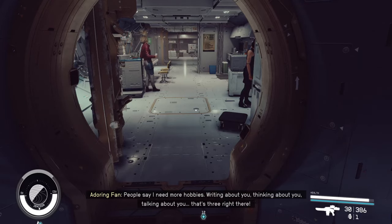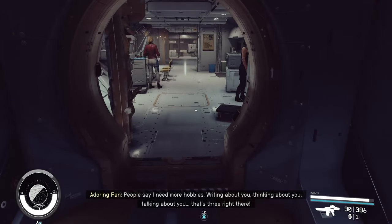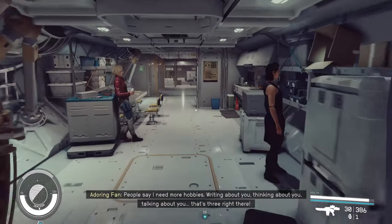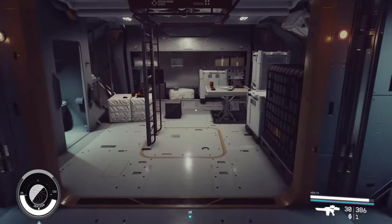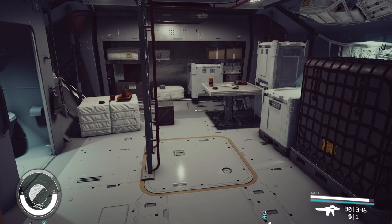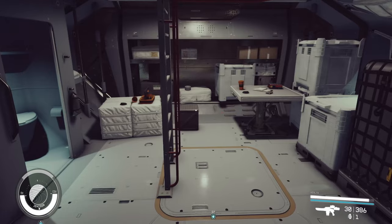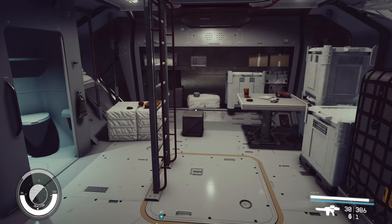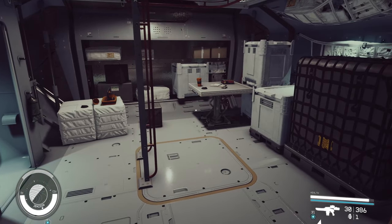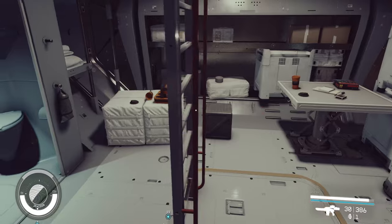Hey guys, welcome to the channel, Mr. Silver 2000 here. Today we're gonna do a little tips and tricks thing for placing items and decorating your ships. I'm gonna show you how to select an object, rotate it, and start decorating your ships or outposts with stuff you find through the verse. I've seen quite a few posts about people asking about it, so let's get into it.